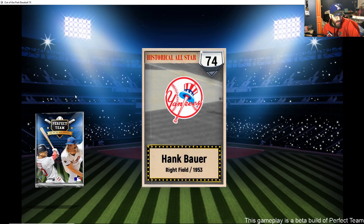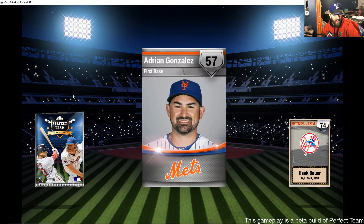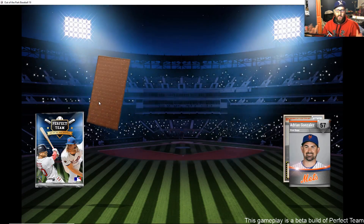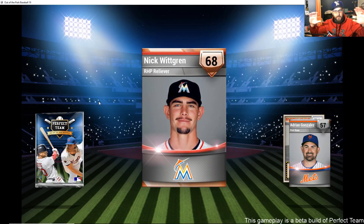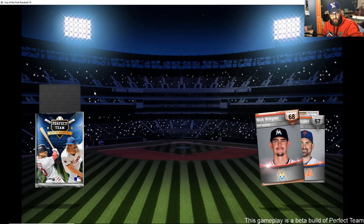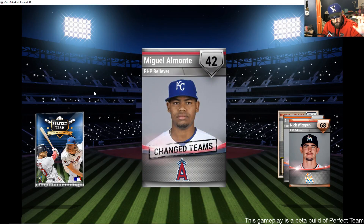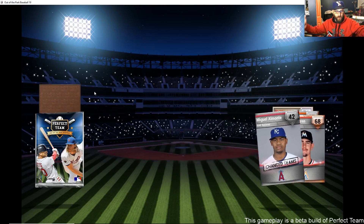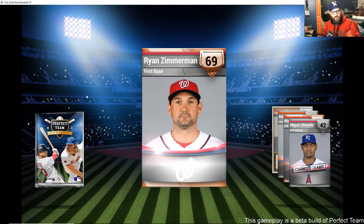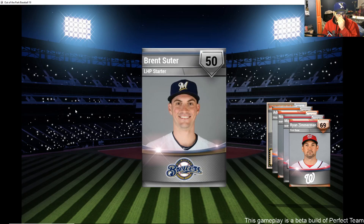Are there going to be periodic releases of new cards throughout the year? That's the plan, but I don't have details yet. Right now in beta we have 2,600-plus cards available — everything is out there. We're dealing with beta issues and trying to get the game functional. Content plans for when OOTP 20 comes out are still being worked out.